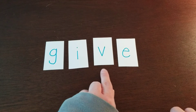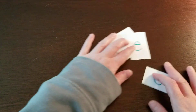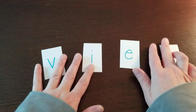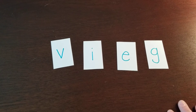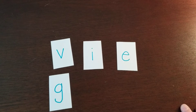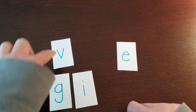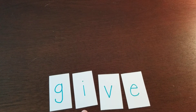G-I-V-E spells give. Oh no, I messed up the word 'give' again! Alright, last time — see if you can help me. What letter do I need first? That's right, G. G, I, I, V, and then that E. G-I-V-E spells give! Good job!